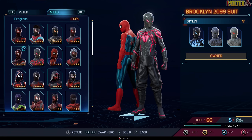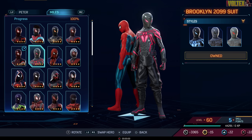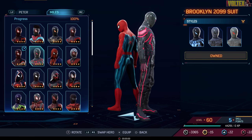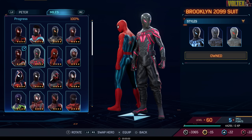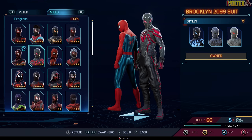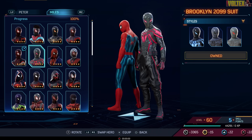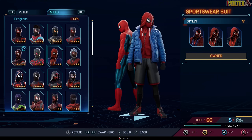We've got the Brooklyn 2099 Suit, which is one of the artist-designed main suits revealed at New York Comic-Con. When I first saw it I thought it looked really good — it's got armored bits from the stomach up and then it goes baggy from the waist down, which somehow works. The color scheme looks good too, but something's holding it back from being best. It's a good suit.